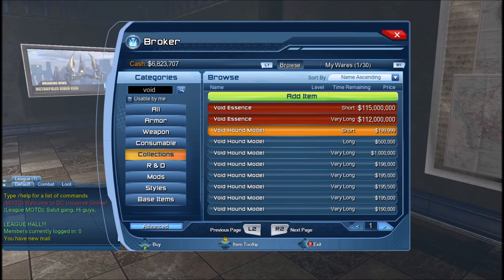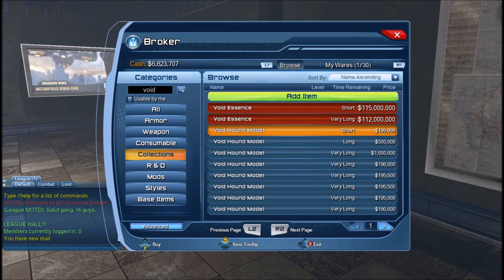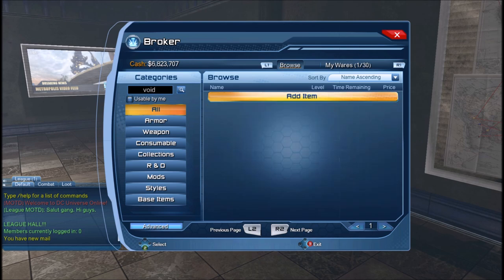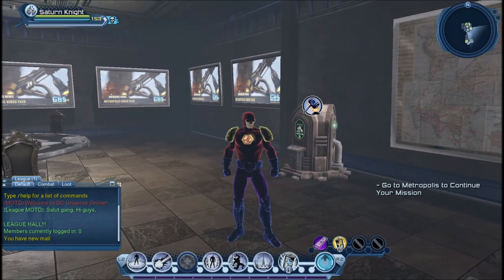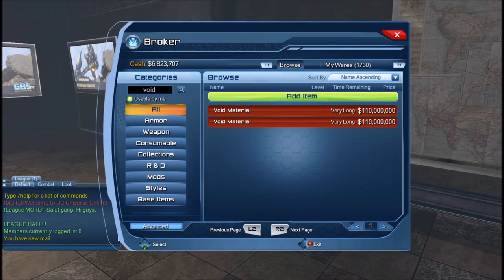The void essence, which is the pretty rare collection that you need in order to get the material, is about 112–115 million dollars. So it's actually cheaper to purchase the material outright, because this is just one of the 12 collections you need. Sure, most of the collections aren't that difficult to get or that expensive to buy, but there are a few that will cost you quite a few millions.